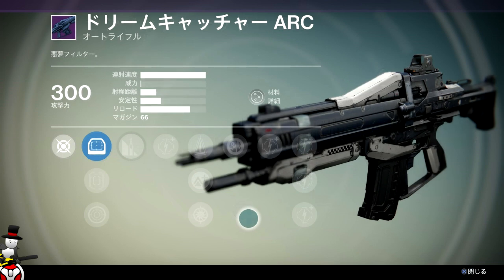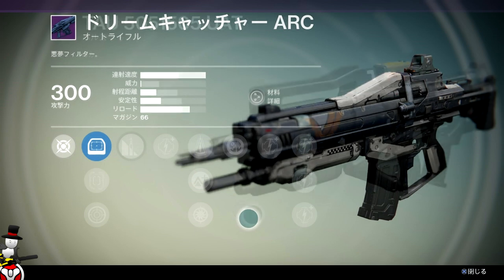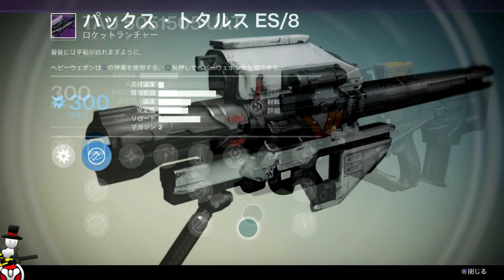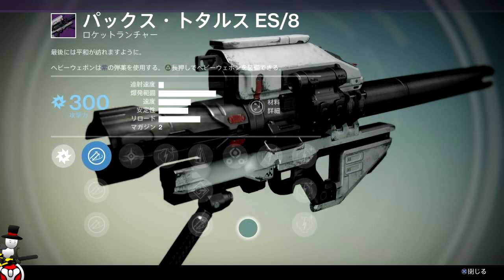All the guns are level 300 at start, so the base damage is 300 before you upgrade at all. But they're pretty much literally just the guns we have already known and seen, just reshelled and reskinned.